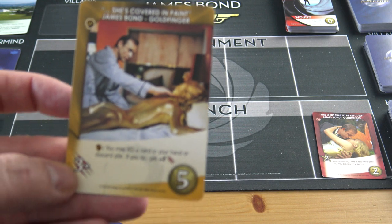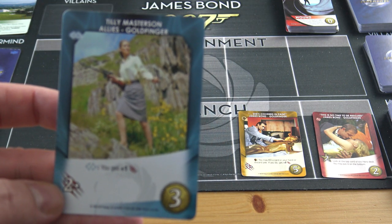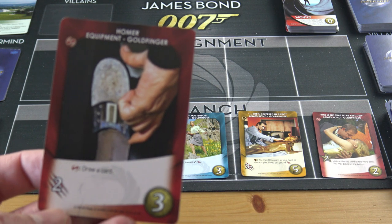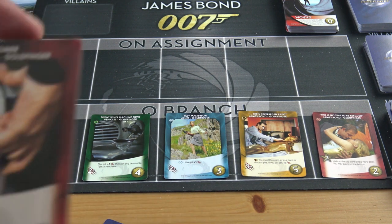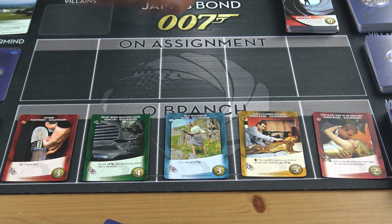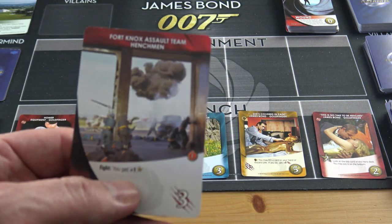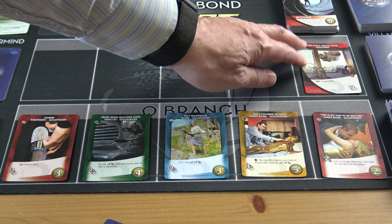The next few cards coming out are good ones. Along the bottom are five cards you can purchase — each has a number showing the cost. For example, this one costs three coins to buy. The villain deck's first card is a henchman: three to defeat, and if I defeat them I get a bonus of one star I can use to buy things — but only if I defeat them that turn.